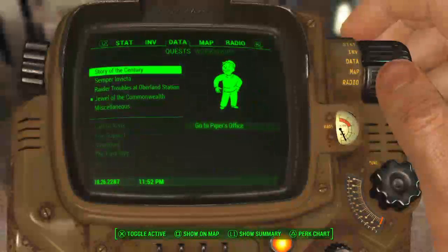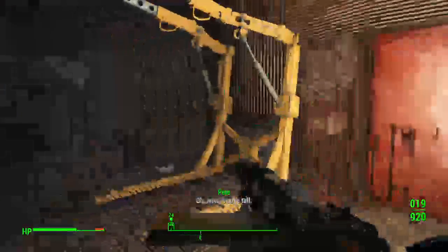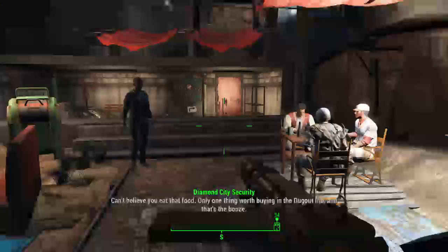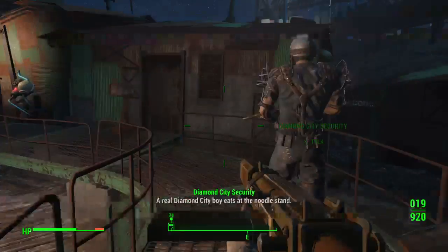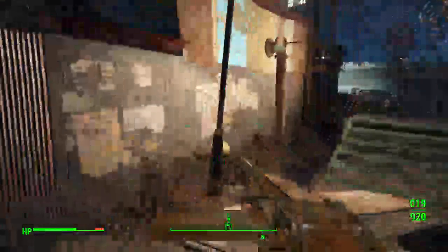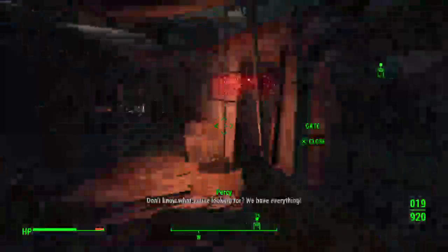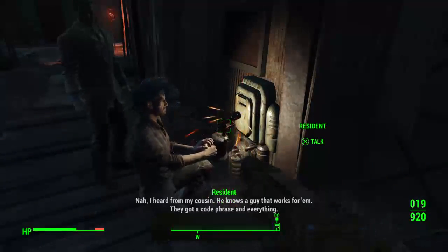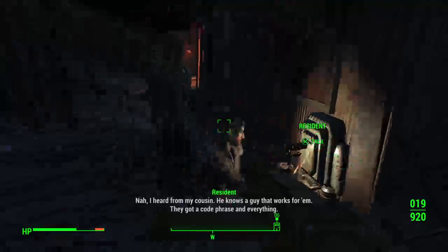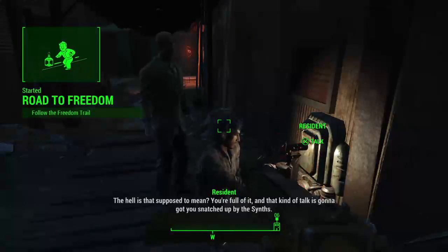What's on my quest right now? Jewel of the Commonwealth - go to Valentine's Detective Agency. Only one thing worth buying in the Dugout Inn and that's the bulls - it's gotta eat, what can I say. A real Diamond City boy eats at the noodle stand. The Railroad - that's a fairy tale man, they don't exist. I heard from my cousin he knows a guy that works for them - they've got a code phrase and everything: follow the freedom trail.